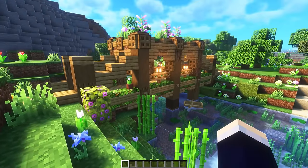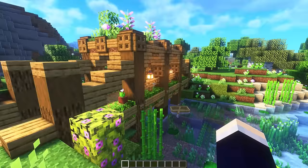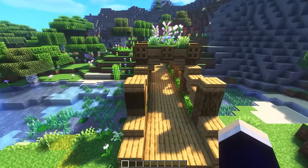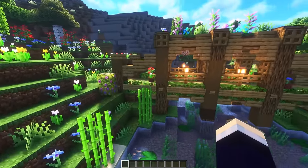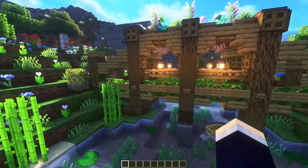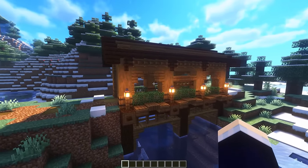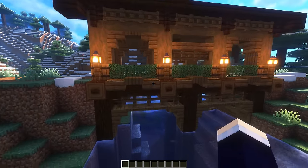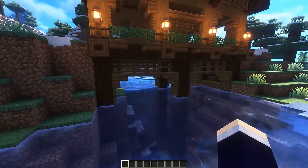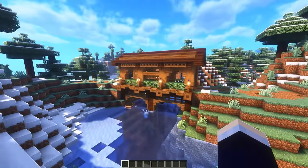Those first four bridges were made by myself and these next four are actually made with one of my most favorite builders, Cryptozoology. Be sure to check out his channel. This one here is obviously in the flower forest biome and it turned out so nice. We've got a nice little garden on the top, heaps of leaves to keep it lush throughout the bridge, and a bunch of different wood variations on the pillars. The next one here is the snowy biome bridge. This time we've used dark oak, spruce, and heaps of spruce leaves as well. Up top is a nice little walkway, and then underneath we've left enough clearance for a boat to get through, which is a pretty neat feature for a bridge.